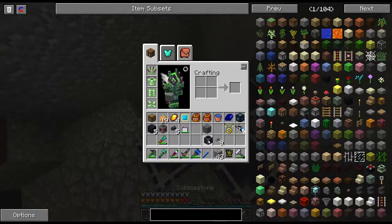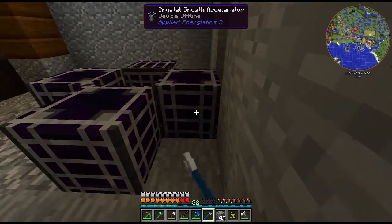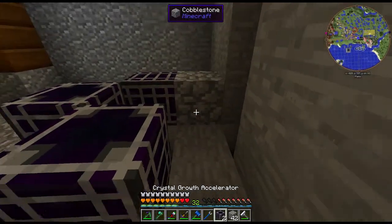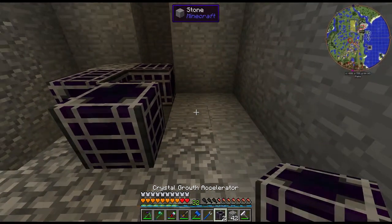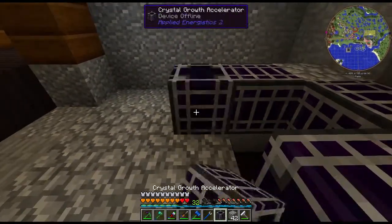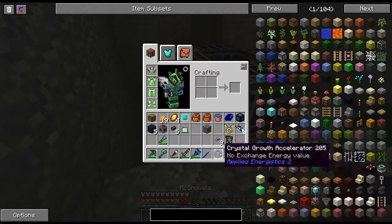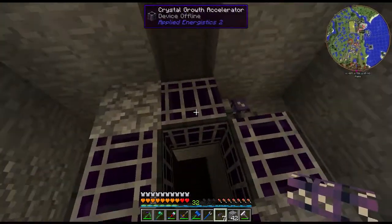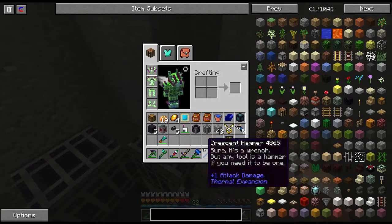These four crystal growth accelerators need to be rotated just a little bit. Remember, the open spots are where it plugs in, so you want to make sure these guys are in a position where you can connect them. Once they're placed correctly, I'll run power to them. They don't have power yet, but once we plug this in, this central one will be what everything is focused on and plugs into.